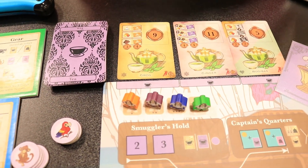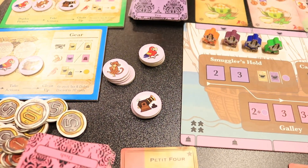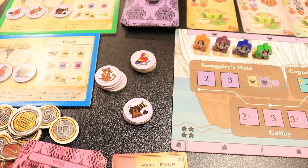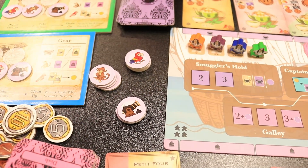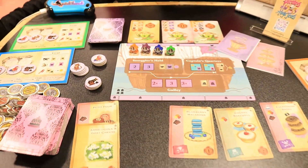You've also got your critical pirate gear — your parrots, your monkeys, and your cannons. Your parrots will fly a dish directly to the captain for points, your monkey will steal a card for you from the top of either deck, and your cannon's going to blow up all the face-up dishes or teas so that you can demand the chefs send you a better selection.